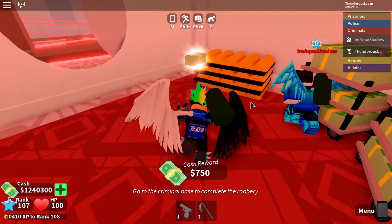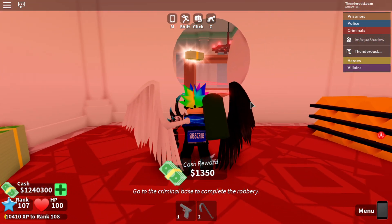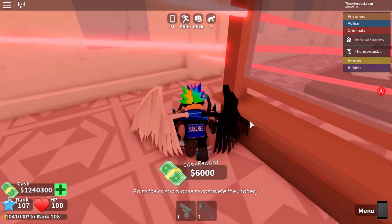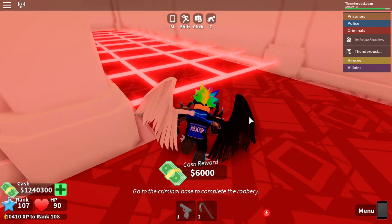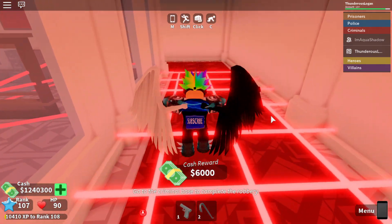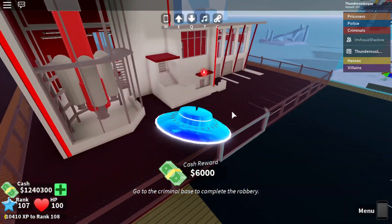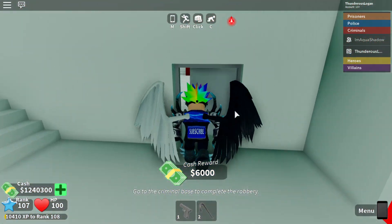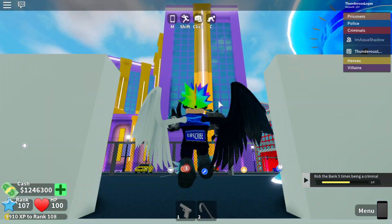You do the same thing in the bank as before — you just stand there and collect the cash. We got 6,000 cash here and we're heading out. Everything's the same. Let's go turn in the 6,000 cash.